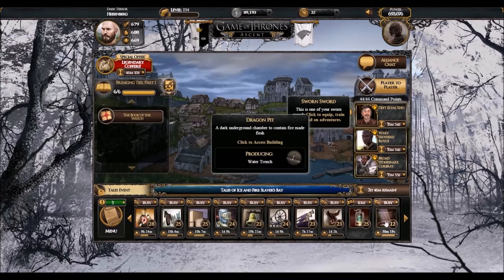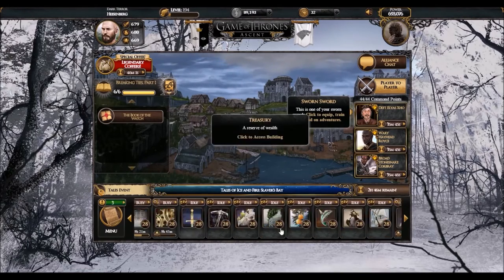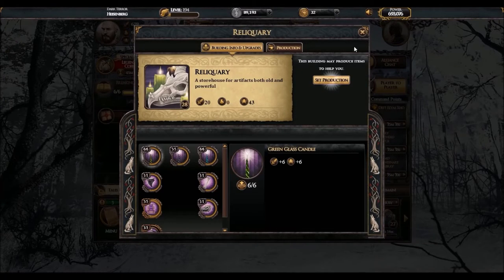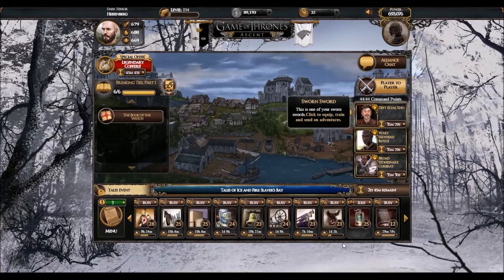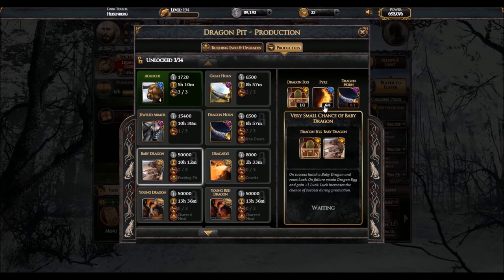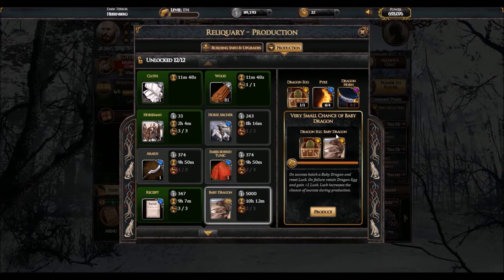I will need to prepare a bit, because I still don't have all the resources. I would like to record this in one sitting with all the resources required for the hatching. We will attempt this in the Reliquary building, which is the Targaryen building. If you haven't unlocked this building because you're not Targaryen or not reincarnated, you can also do this in the Dragon Pit. However, it does take a bit more resources.